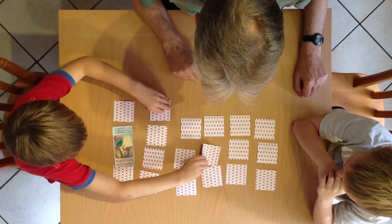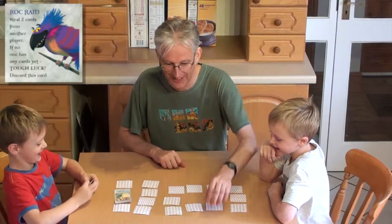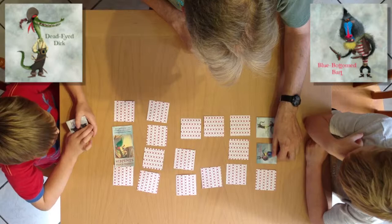Rock Raid! So he gets to steal two cards, and he's stealing mine back from me. Once you've played it, you don't play it again — put it to one side. Then turn over two more cards: Dead Eye Dirk and Blue Bottom Bart.